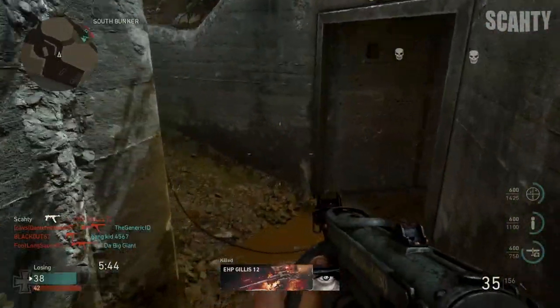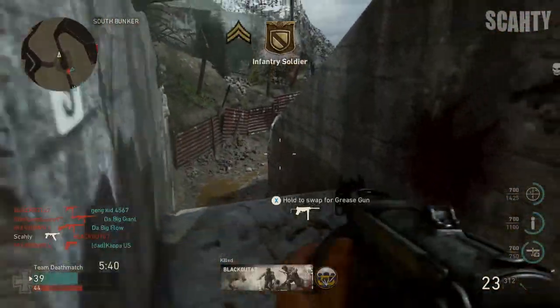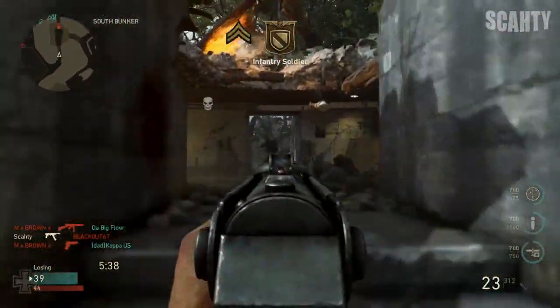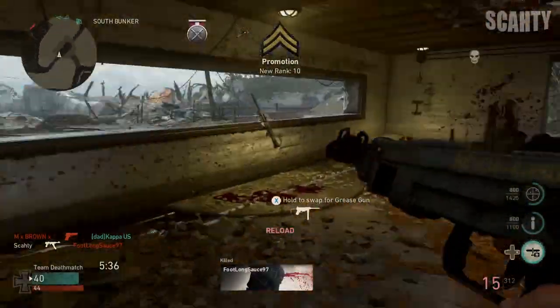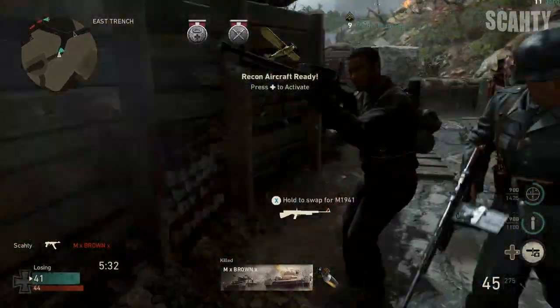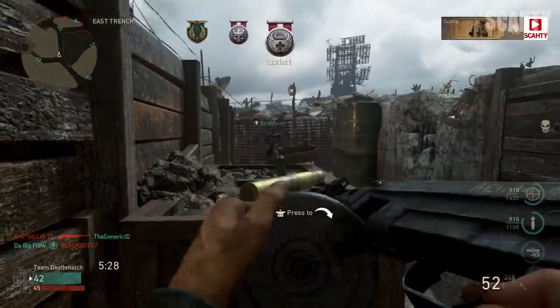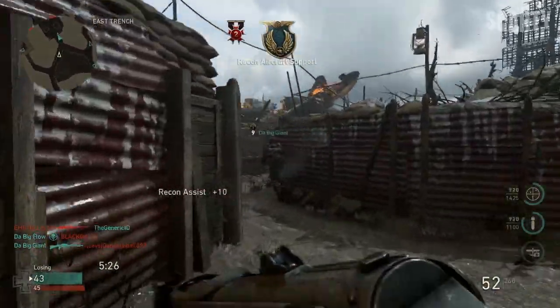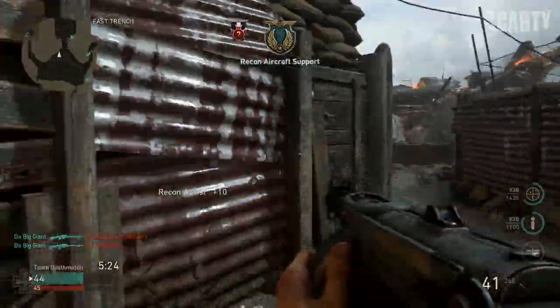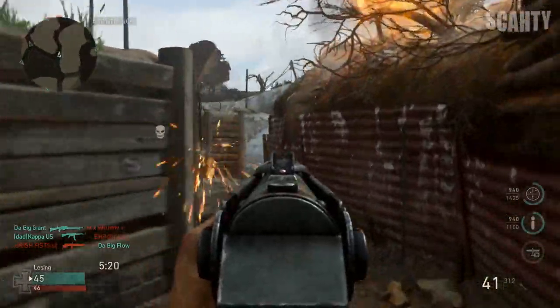Just a heads up before we get into the showcase itself: the epic variants in this game so far do not change the actual gun itself. This is not like Advanced Warfare with the Speakeasies and stuff where it actually changes the damage, range, reload speeds and all that. No, they're just cosmetic — they just make the guns look different. Some epics make the guns look shiny and golden, while others change the whole shape and make them look like a different type of gun entirely.